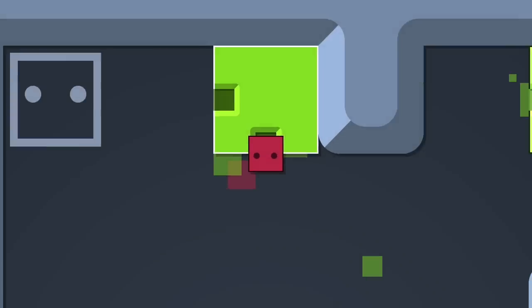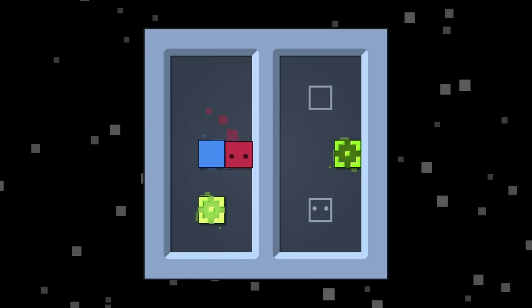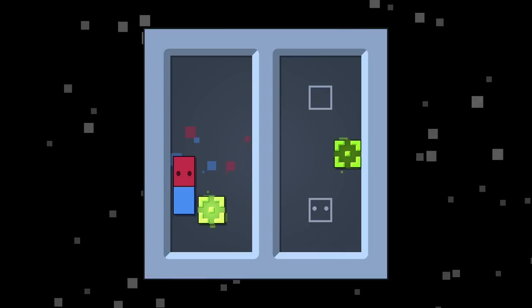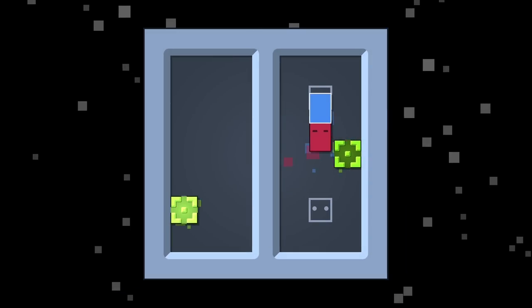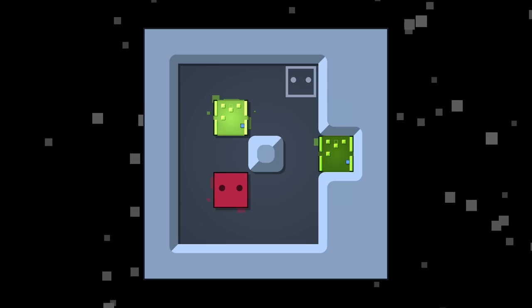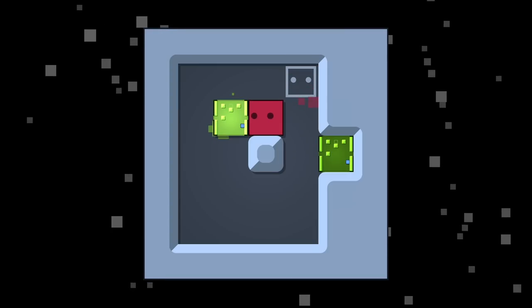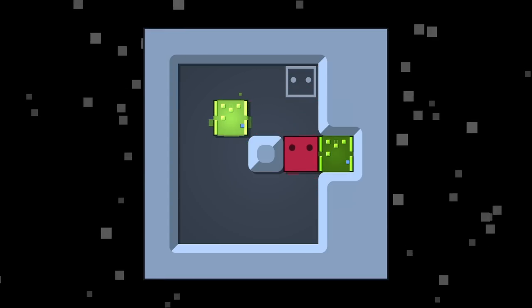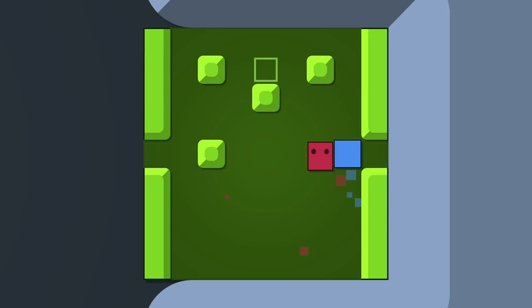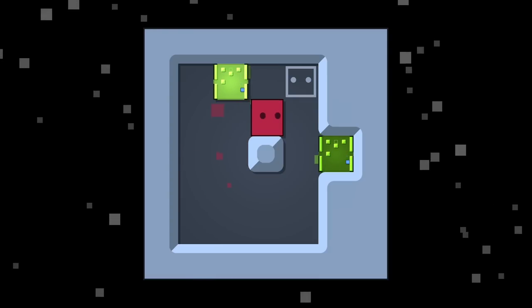Once again we have a clone level. So I can eat it on this side, enter through, escape the block, and beat the level. We need to get the block in the area, and we've got to remember the block can only go through the real one. As you can see, you can't push it out this way because the clone is not the real one that you go into — you always go into this one.